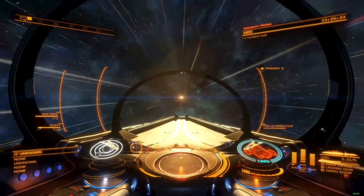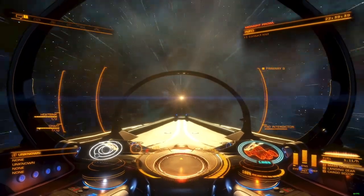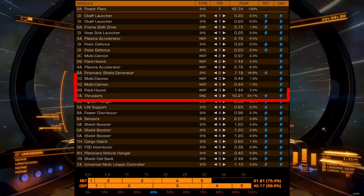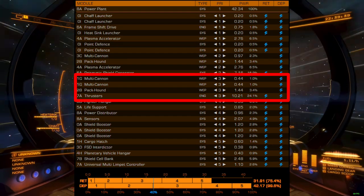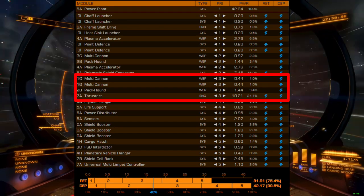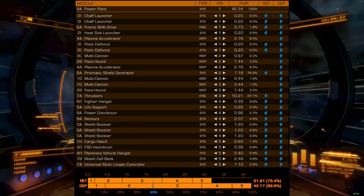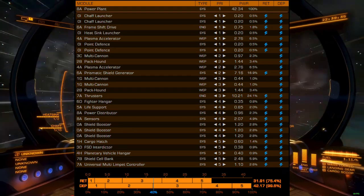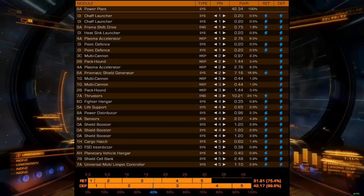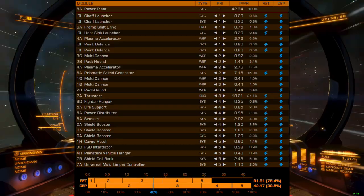A good practice among combat and trade pilots is to have modules that you will notice set to turn off at specific points in the priority tree. For example, a few of my combat ships have their smallest hardpoints set to turn off at priority three. If I see them go down, it lets me know that my reactor is taking risky amounts of damage and that I should consider retreat. This can be done with utility mounts, scanners, sensors, or anything you think is semi-critical. There is a lot of flexibility in the way power priority can be defined, but within this flexibility are some principles that can be followed to ensure maximum survivability.